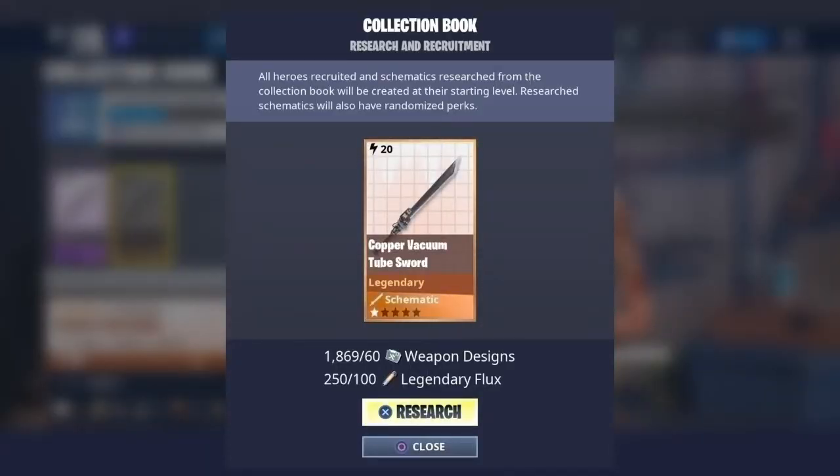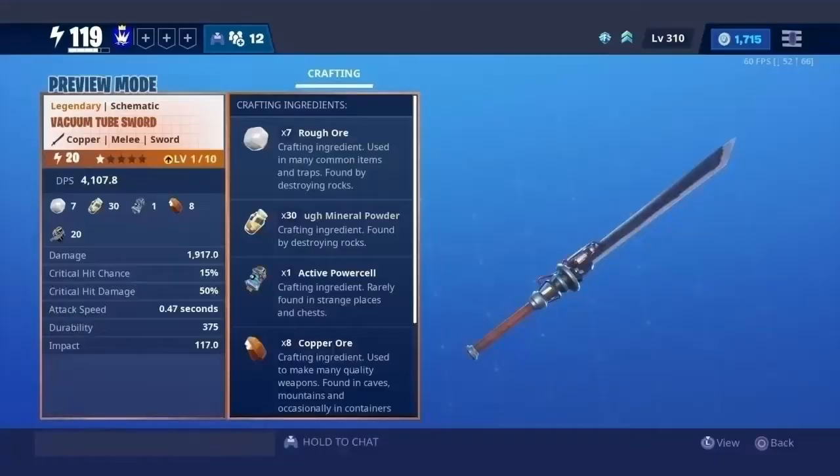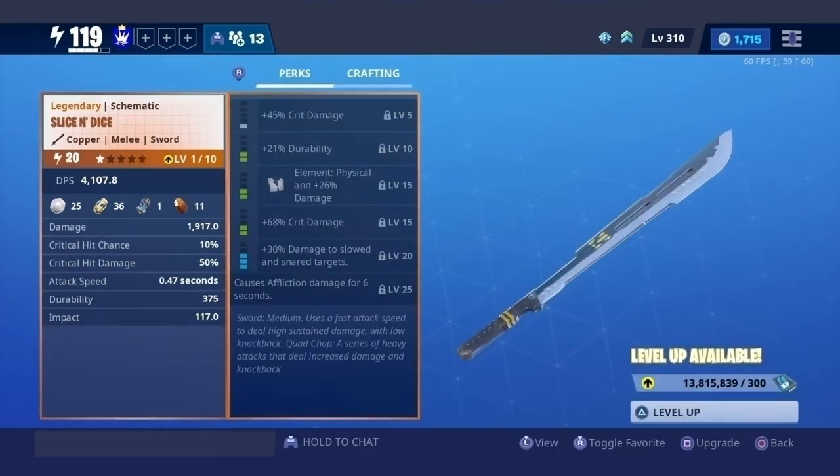The Vacuum Tube Sword is a sword — obviously. It's a fast swinging sword with a base damage of 1900, a critical rating of 15 and a critical damage of 50, an attack speed of 0.47 seconds, and finally an impact of 117. Does it sound similar? It's almost an exact copy of the Slice and Dice.